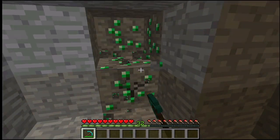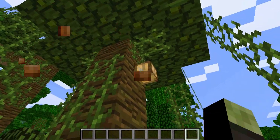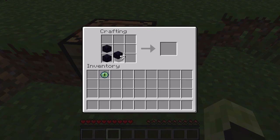Emerald is added, obtained by mining Emerald ore or trading with villagers, and can also be crafted into blocks. Cocoa beans are added to jungles. The Ender Chest is added, crafted with 8 obsidian and the Eye of Ender.